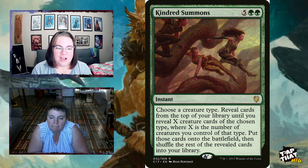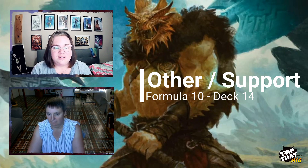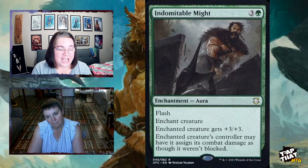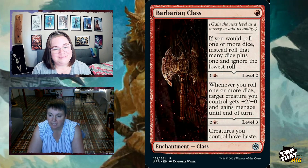The last section is other/support cards — cards that help the rest of the deck. The formula calls for about 10; this deck has around 14. Indomitable Might, for three and a green, has flash so you can play it as a combat trick at instant speed. The enchanted creature gets +3/+3 and its controller may have it assign combat damage as though it weren't blocked — so even if they try to block your creature you give it +3/+3 and it still deals full damage through.